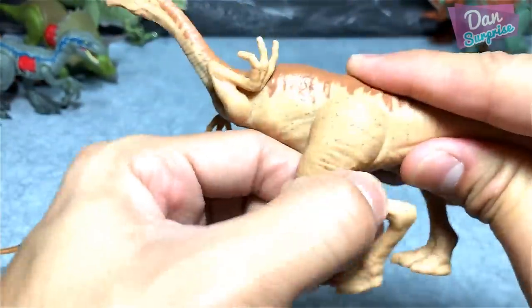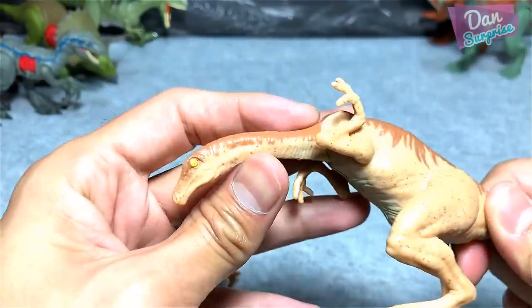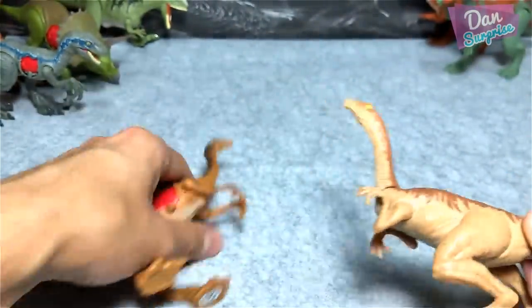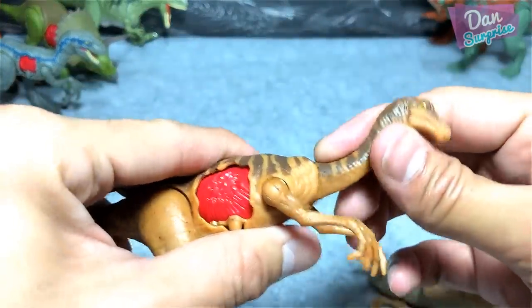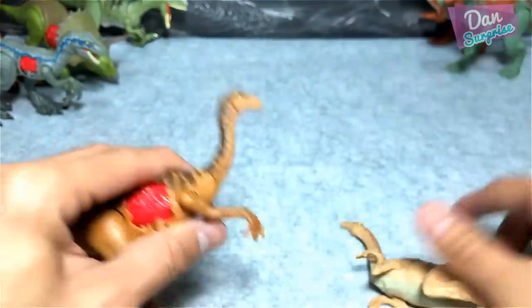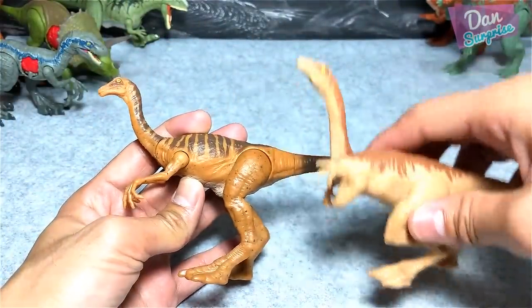You can move the legs as well. You can't move the tail. And in terms of details, this is definitely not as good — just weird in my opinion. For this one, you can actually move the neck as well. So this is the comparison between these two Gallimimers.